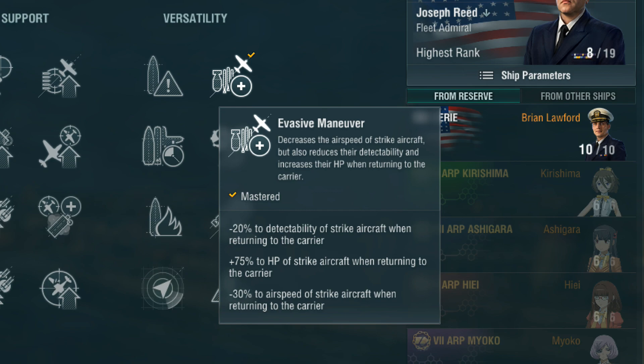Knowing that, and looking at the bonuses themselves, the minute you hit the F key, your aircraft have a 20% reduction to detectability. Now, normally strike aircraft are detected at 8 kilometers out. You hit the F key and now you've got the detectability down to 6.4. That is useful in some scenarios, which I'll cover a little bit later. The other major buff is the 75% HP to your strike aircraft when they're returning. This, combined with good positioning of your carrier, can be used to execute strikes on very heavy AA targets.